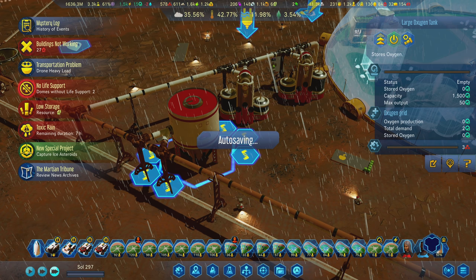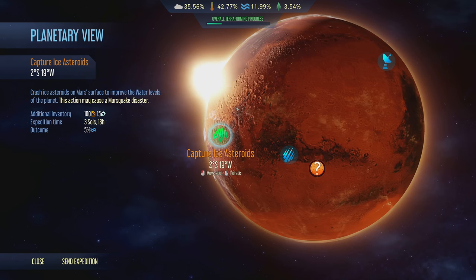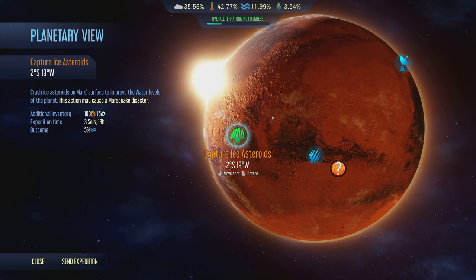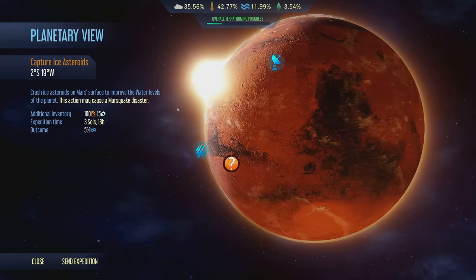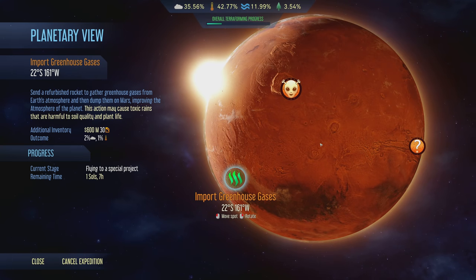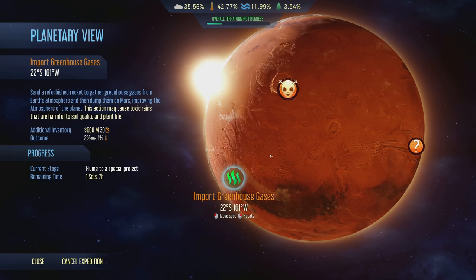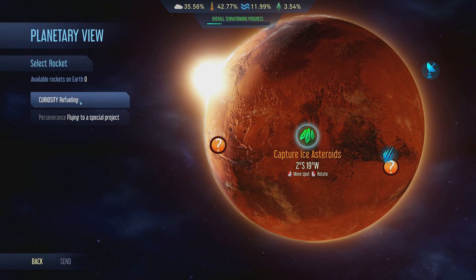New special project: Capture Ice Asteroids. We can do this again if we'd like to and get more water. The Marsquake thing I'm not all that concerned about at the moment. Looks like we can also import greenhouse gases again if we'd like to - just do this over and over again. We'll go ahead and send this.